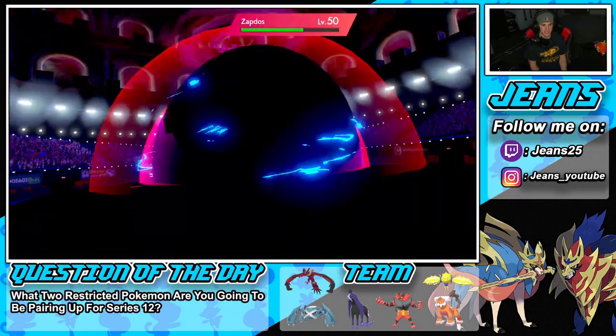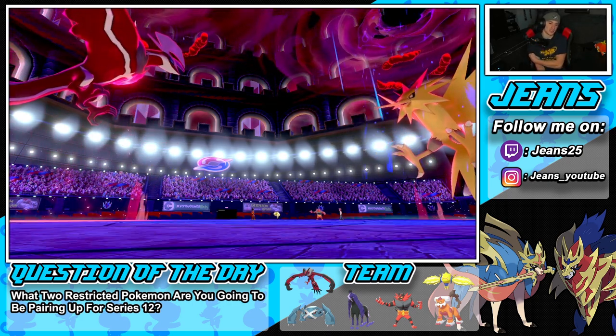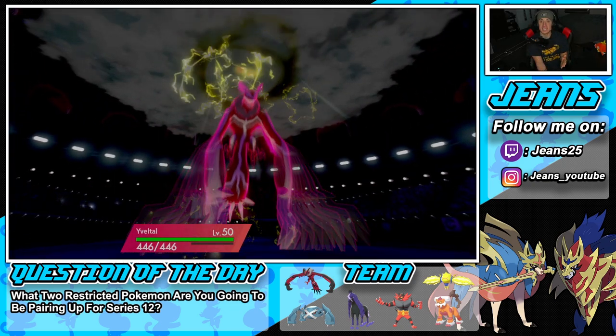We get the special defense drop, and I might just Thunderbolt into that — Thunderbolt should be able to pick up the KO. He did Snarl which is kind of tough. There's the Max Lightning — why didn't he do this turn one? Assault Vest soaks it up all day, but that is what should have happened turn one!